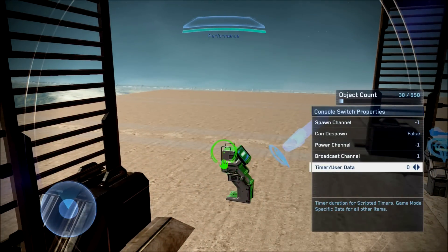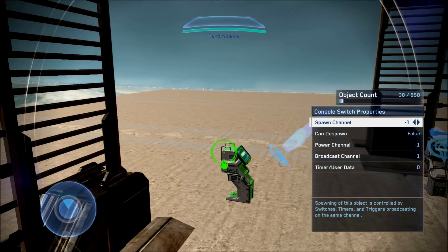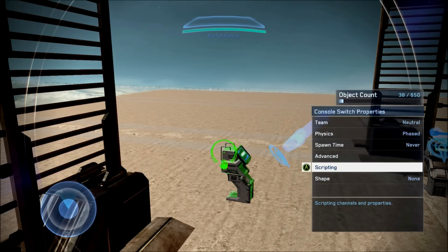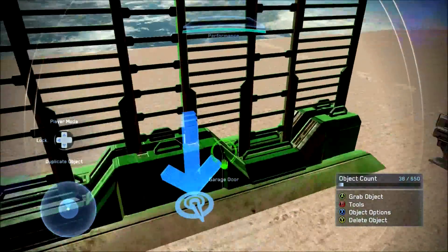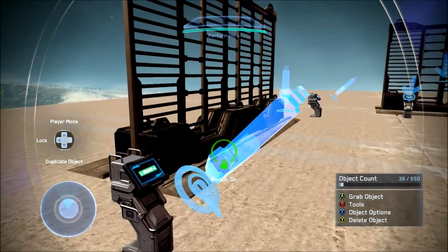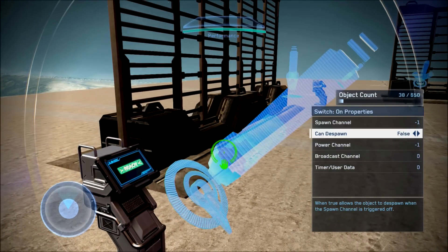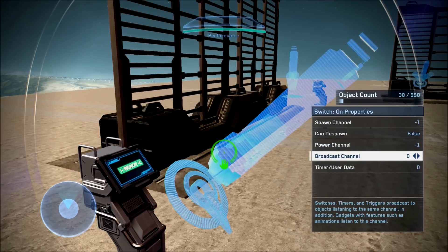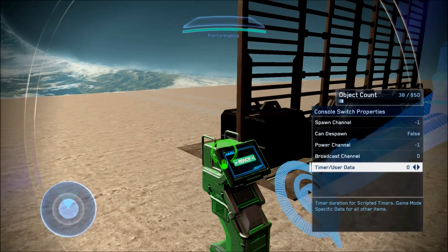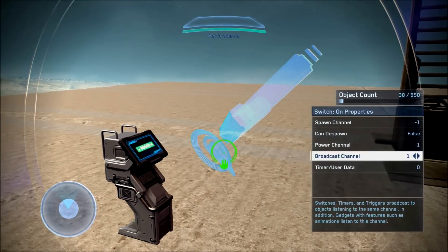Moving on to the second console switch: it's pretty much exactly the same except the broadcast channel is moved to one instead of zero, but spawn channel, can de-spawn, and power channel are still at negative one. Moving on to the switch-on: go to its scripting and make sure its spawn channel is negative one, can de-spawn to false, power channel to negative one, broadcast channel and timer slash user data to zero. The switch-on that it's connected to should have the same scripting settings as its console switch.